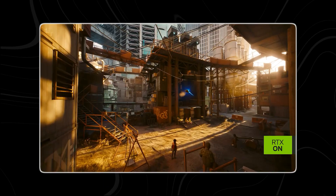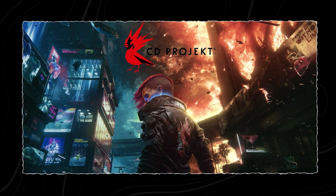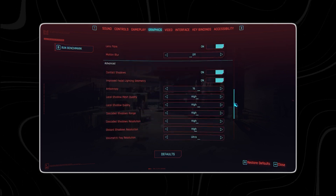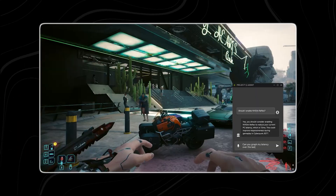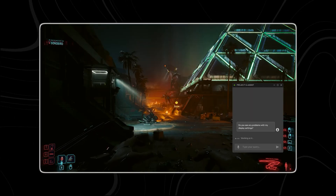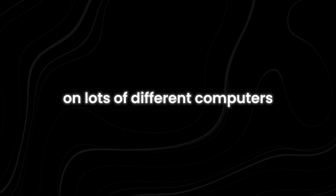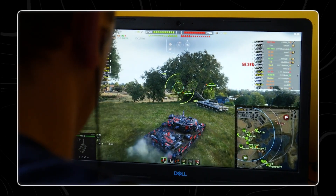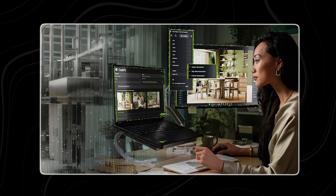For example, with a GeForce RTX graphics card playing Cyberpunk 2077, Project G-Assist can optimize game settings to achieve the best performance on your specific hardware. With just a simple prompt, it checks your computer's setup, then quickly adjusts things for the best experience. It can apply NVIDIA's tested game settings, safely boost your GPU's power with performance tuning, and turn on NVIDIA Reflex to reduce system latency so games feel more responsive.